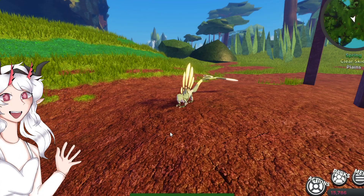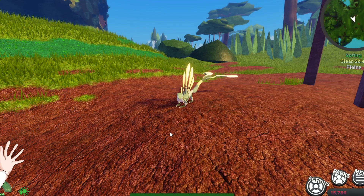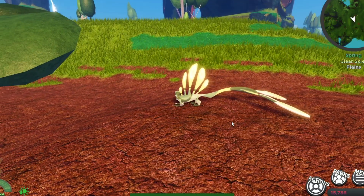Hi everybody, Alira here. Today we are going to showcase the Furnifly, the adorable little glider here.